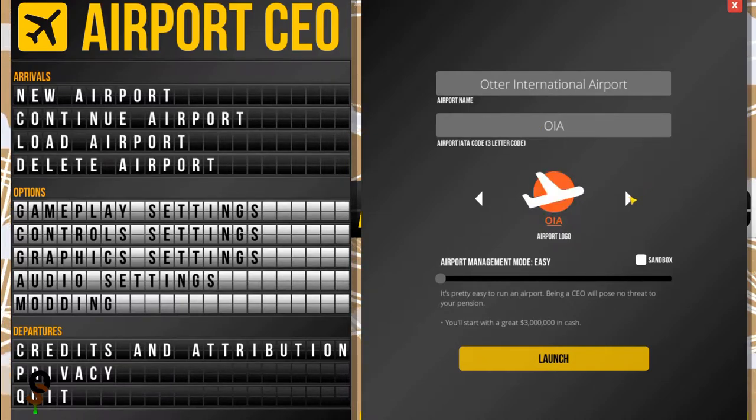We're going to figure out our logo — let's scroll through the choices here and see what we've got. I kind of like this one. We're going to go ahead and put management mode on Easing.